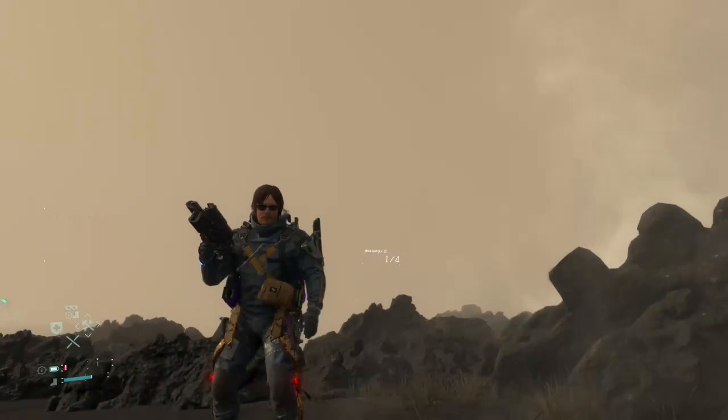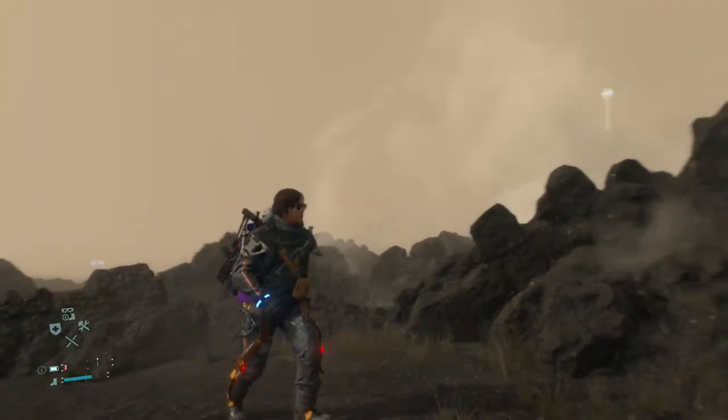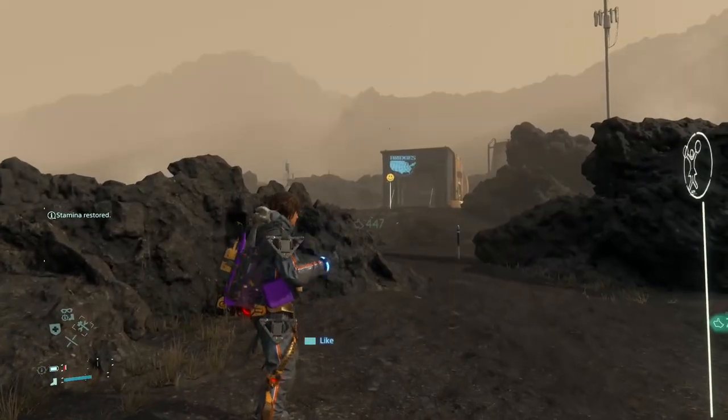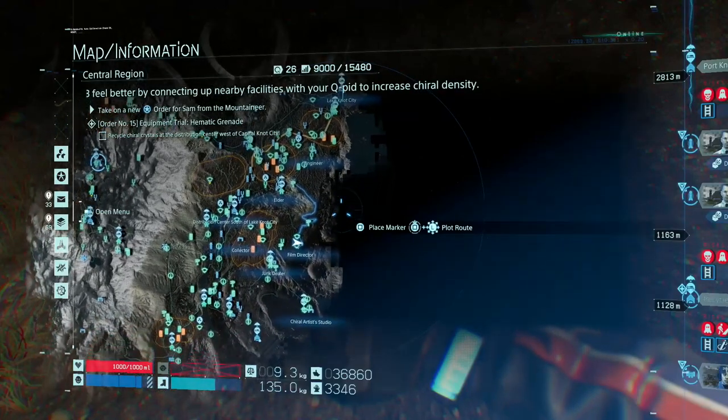Hey guys, and welcome back to a brand new video. In today's Death Stranding video guide, we're going to be showing you how to get the Sam sunglasses. These are unique sunglasses because they actually change your hairstyle when you have them equipped, so if you prefer this longer hairstyle, you definitely want to get them.